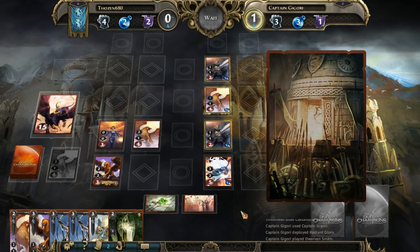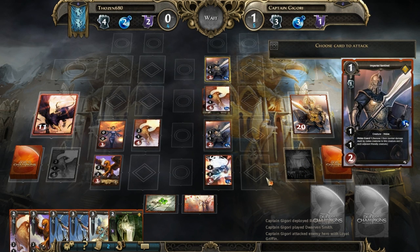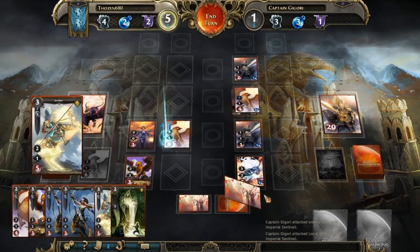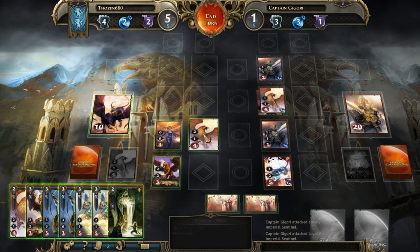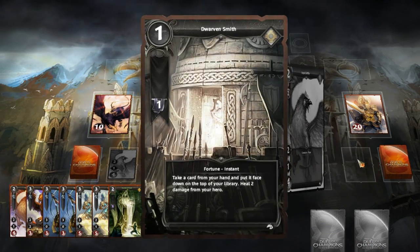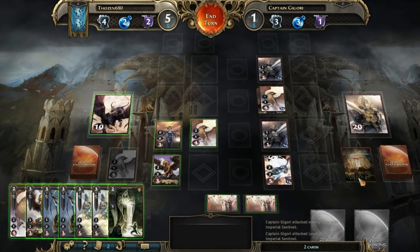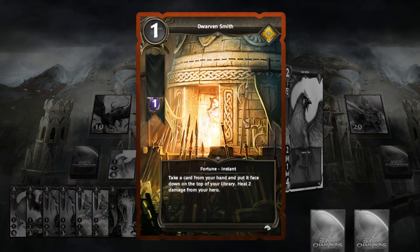One thing I really like is drawing cards. He casted some stuff — I'm down to 10 health, which is not good, but I just got healed up so his attack meant nothing there. He played: take a card from your hand, put it face down on top of your library, and heal two damage from your hero — so he slowed down his draw by one for next turn.